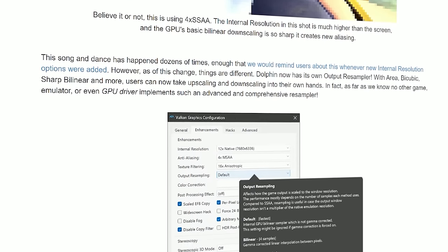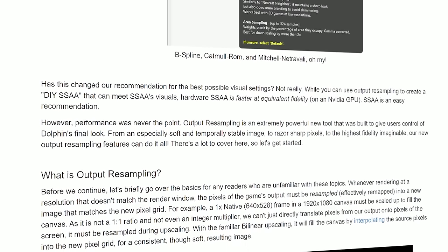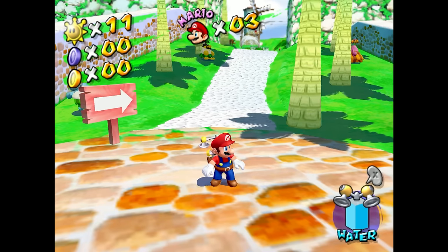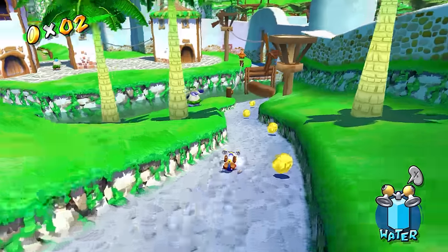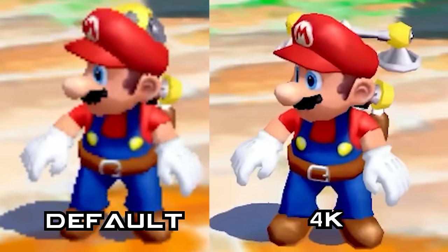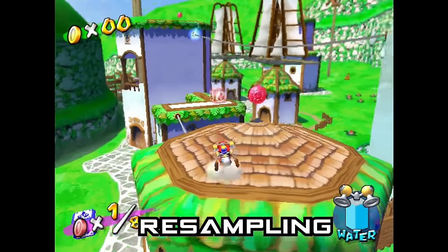Well, luckily for me, Dolphin has been recently updated to finally have a dedicated resampler, which, for lack of a better term, provides a sharp pixel output when displaying at native res, and it looks so good. Most would probably still prefer just rendering at higher resolution, but for me, playing these older games, I'd rather save the higher res for some kind of remaster which can benefit from updated textures. Of course, it's all a matter of taste, and all this new update does is provide another option for people like me who can be a little picky with game video output.